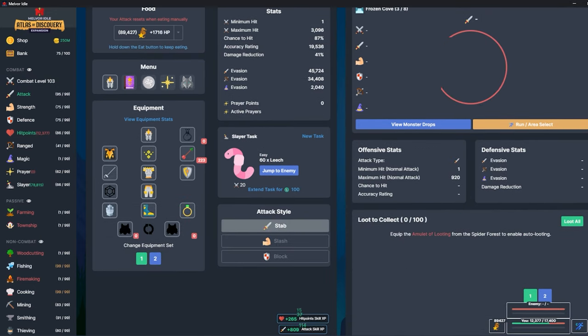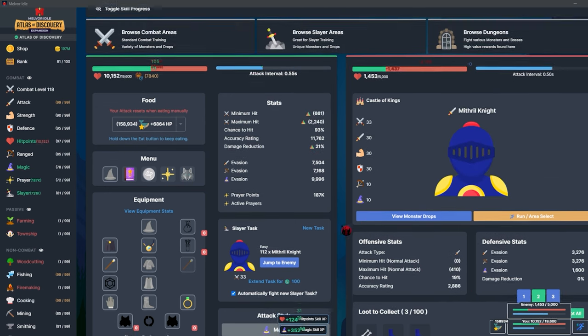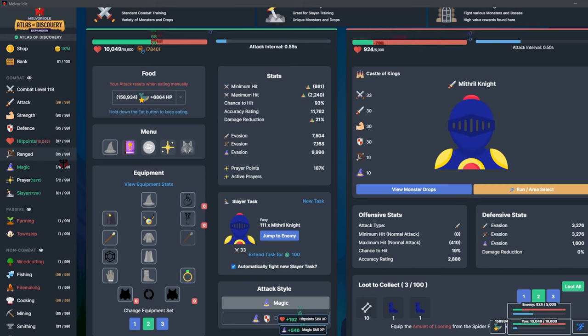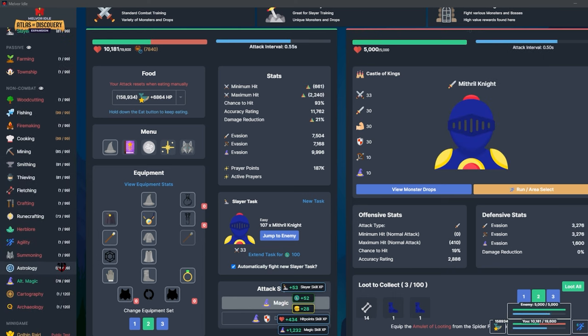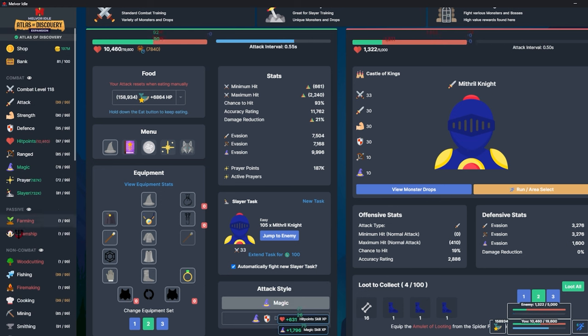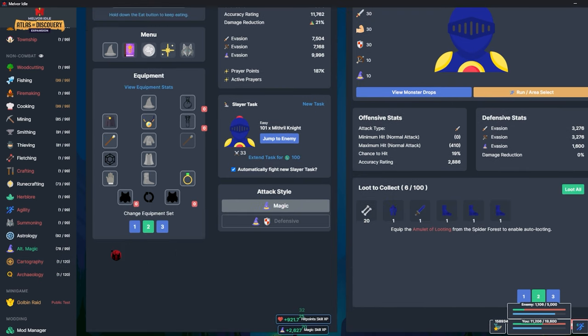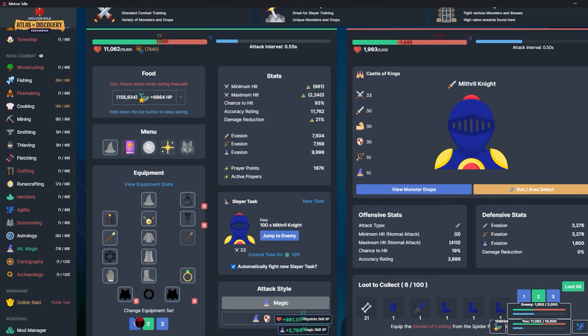Hello everybody and welcome to episode 5 of my hardcore adventure speedrun playthrough. Over the last week I've leveled up ranged to 85 — I can start going into those god dungeons and getting some better gear. I've been working on magic over the past couple days; runes have been kind of annoying. I did go ahead and spend 100 million to unlock runecrafting, so my next skill will cost 200 million. I also have the Atlas of Discovery expansion but I'm not going to use it — I want this to stay purely vanilla.